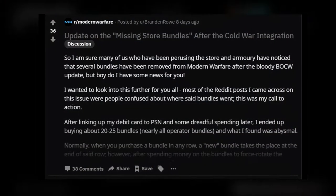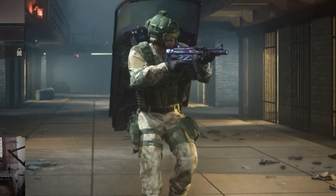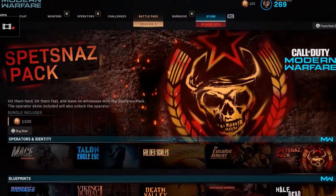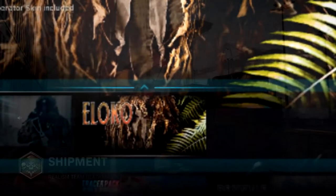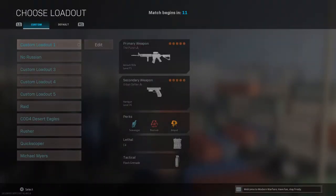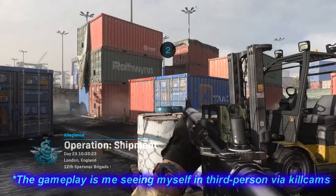I was talking about how the store is broken in Modern Warfare, and I always wanted the Spetsnaz bundle. For the sake of research on the store — because it was broken a few weeks ago and still is, not all the bundles are there — I decided to keep buying bundles to force-rotate the store. I came to realize that at the end of the rows they would be out of bundles, and eventually every week there are new rotations added from older bundles.